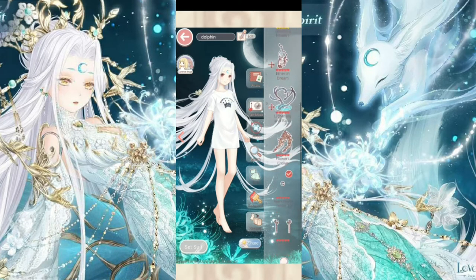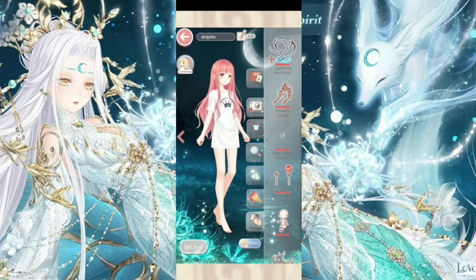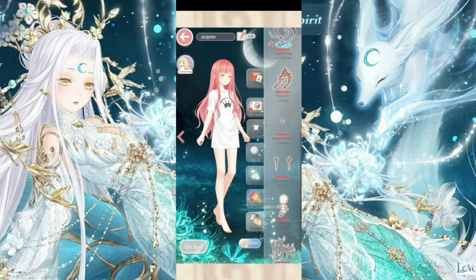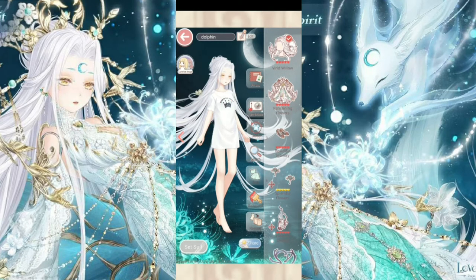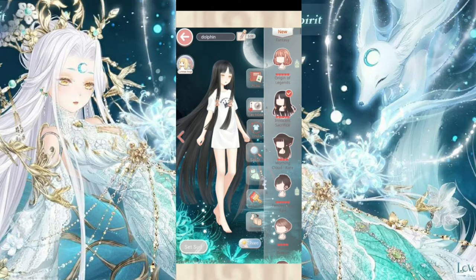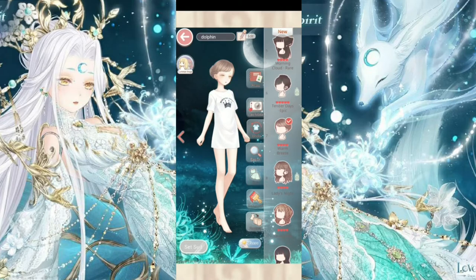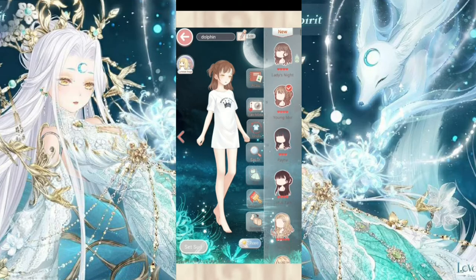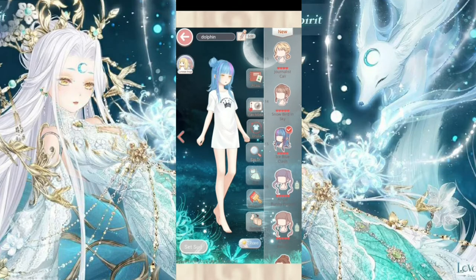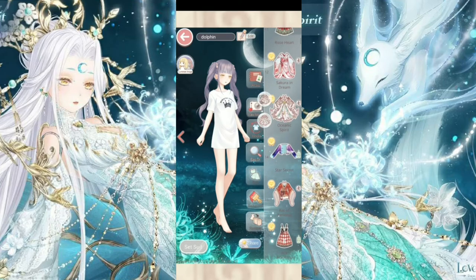I haven't used the moon item yet. Her earrings and skin tone are great. Her nine-tails tail I don't really find much use for. Her makeup is actually beautiful — the only problem is the blue eyebrows. But all you have to do is find a hair that covers them and it looks perfect. The makeup is probably my favorite item from the suit.